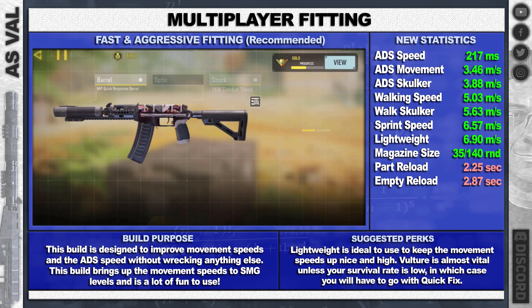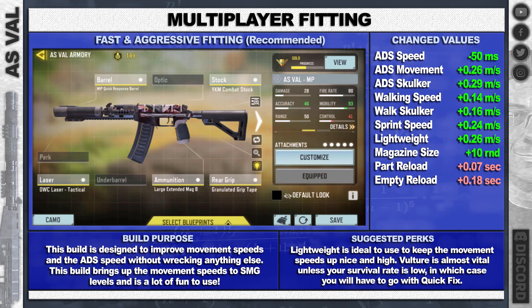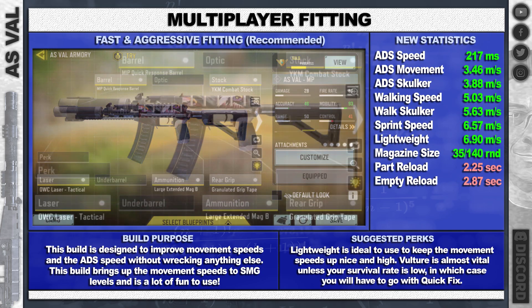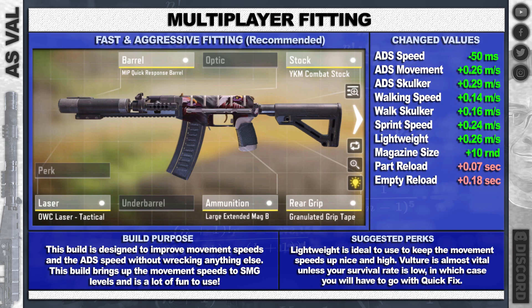For the fittings, I've got a fast aggressive build here: the quick response barrel, combat stock, tactical laser, the extended mag — which I think is important because the rounds just aren't there — and we want to increase our bullet spread with the granulated grip tape.